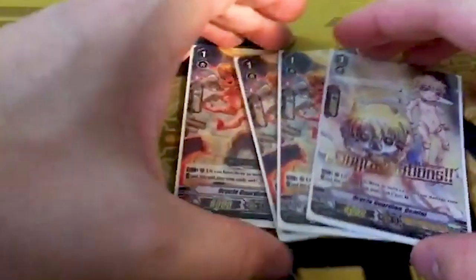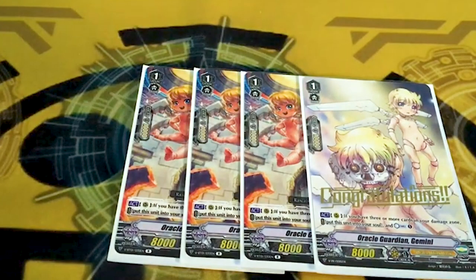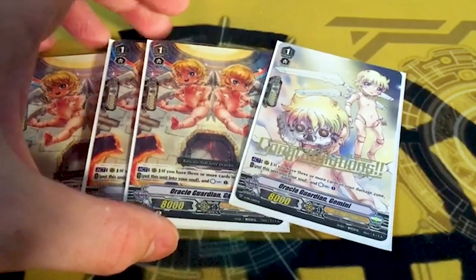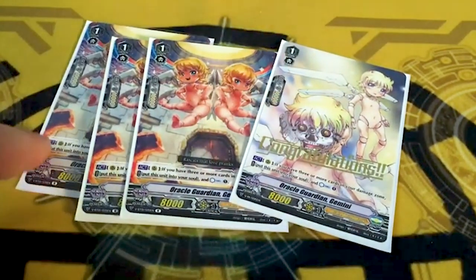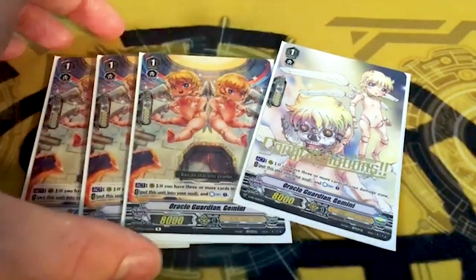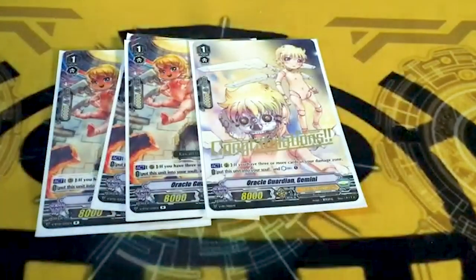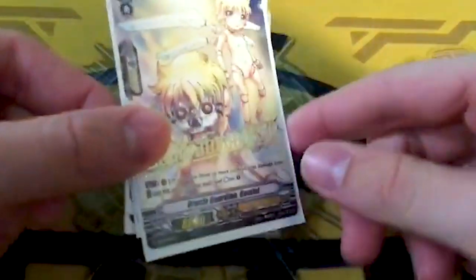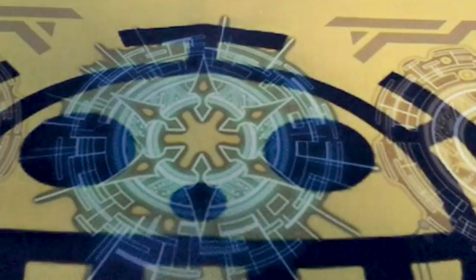Four copies of Gemini — can somebody just send me three Congratulations promos? They stopped giving them out at my locals after like a week, so I only got one. I want to get the playset just so I don't have to — this bothers me, and honestly I kind of just like the original art more because these look like actual toddlers and it freaks me out. In any case, if you have three damage, chug it into the soul and counter charge. It's a free Rectangle Magus, but you also got other resource things you can do with it.